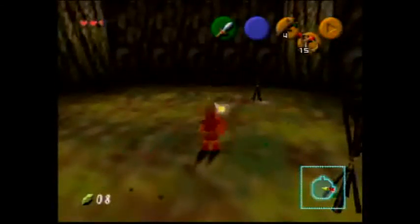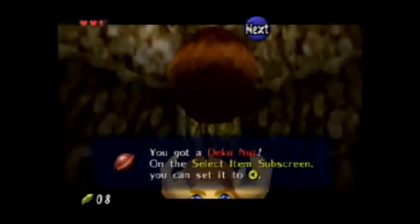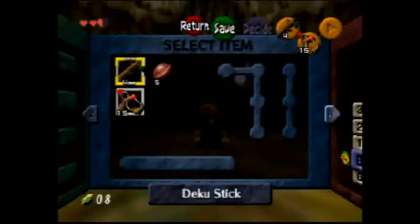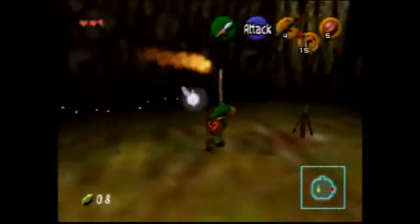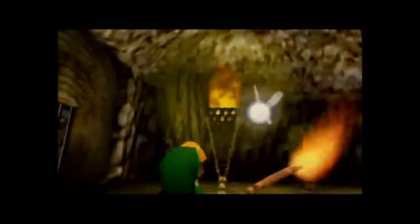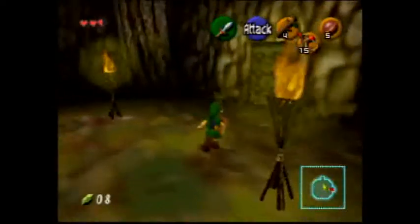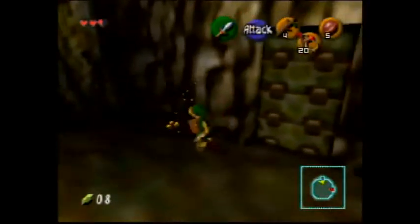Alright, here we have a Deku Knight. So we can basically blind our enemies with the Deku Stick. It's not the most useful thing in Zelda, but it's just there. Let's get some seeds.